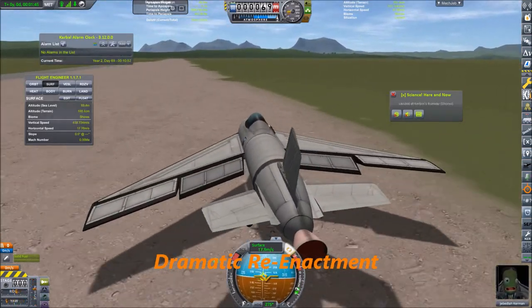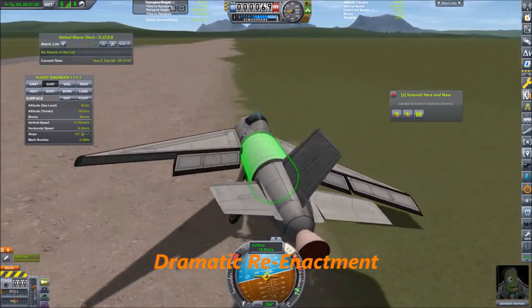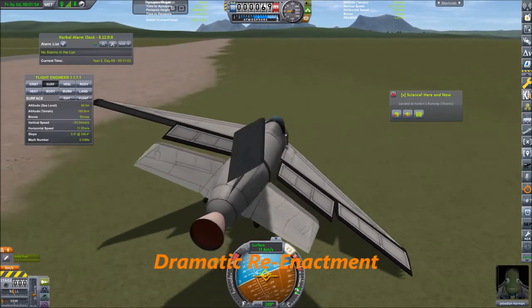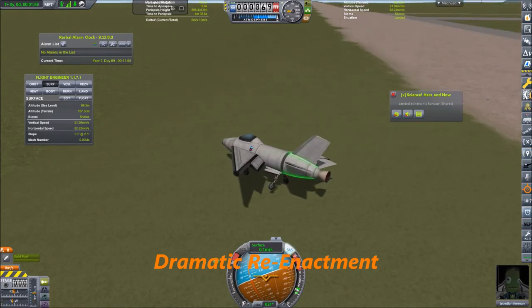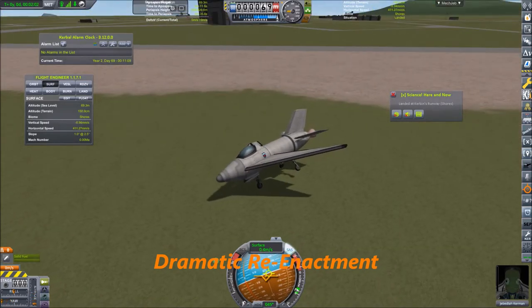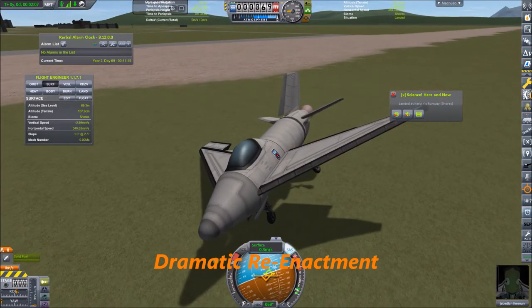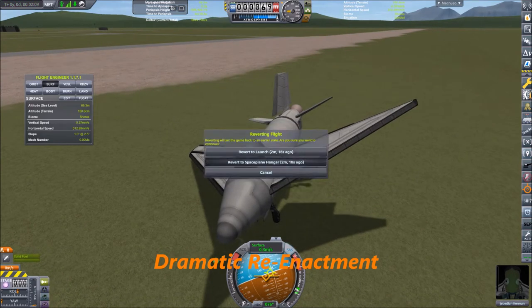Not a very good landing. As I said, even if we were flying level in order to reach maximum speed, this little rocket plane would not reach Mach 1 on its own. So let's revert to the space plane hangar.